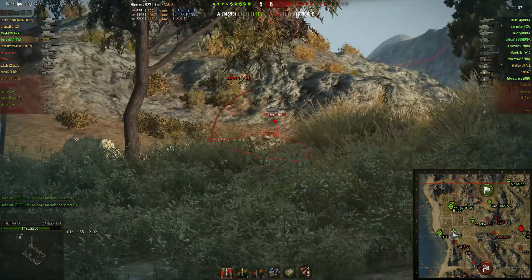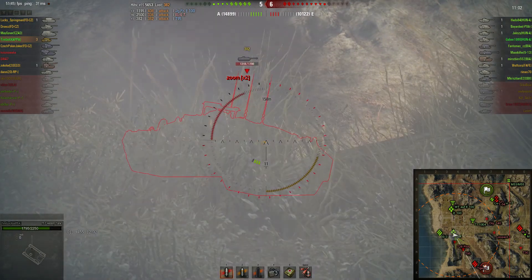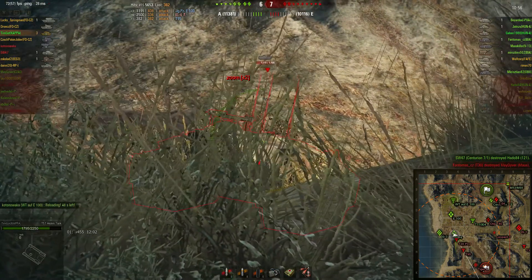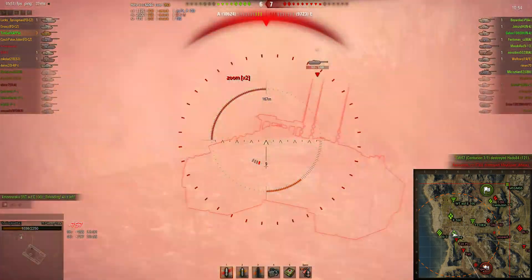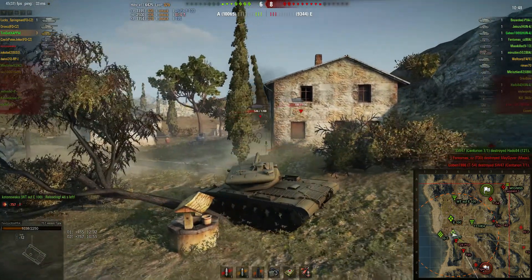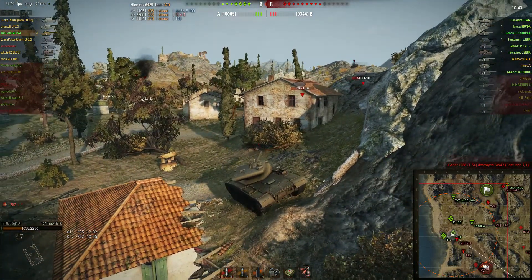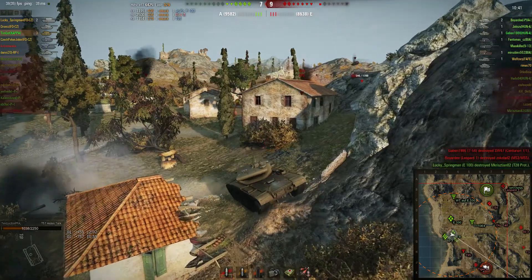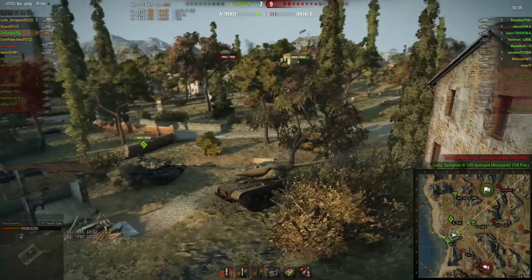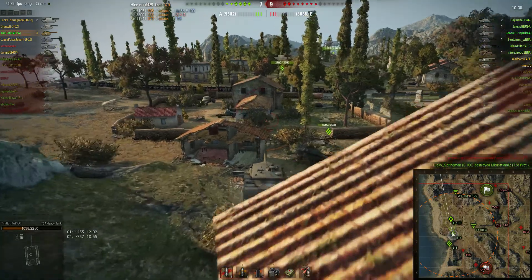A T95 gets spotted — I see him. I know he's hard to pen so I aim for his upper plate first, then his cupola. I put a shot in there but miss, sadly. Third and fourth shots go in — three shots against that T95. He fires back and does 757 damage to us, which is really a lot — pretty much one-third of our HP gone. So I'm like, IS-4, have fun with that T95 — he has like two shots left and he's dead. You can handle that guy.